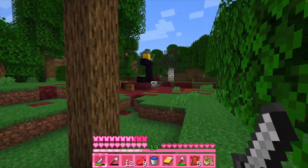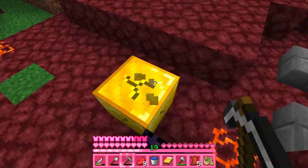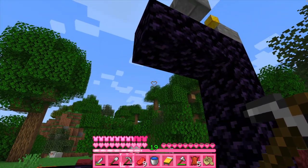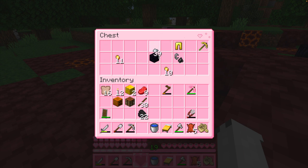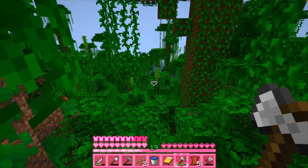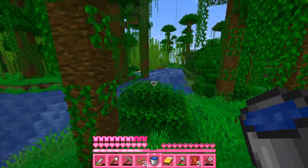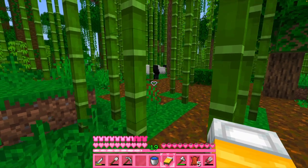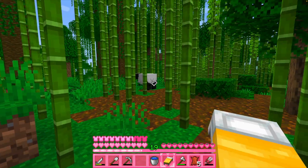Whoa, oh my gosh, there's two gold blocks! Wait, look at it — it's almost finished, it literally needs like two more things. That's a lot of nuggets, that was really nice. What was I here for? Bamboo! Oh, there's some bamboo right there. There's a whole bamboo forest right here — oh shoot, there is a panda! Oh my god, what kind of panda is it? Is it just a normal one?